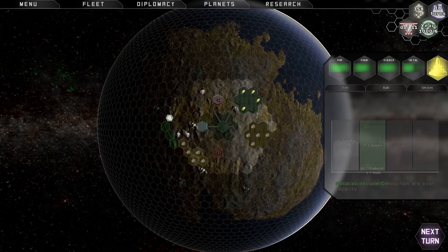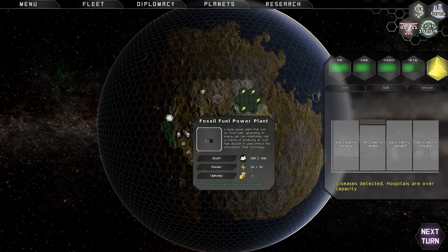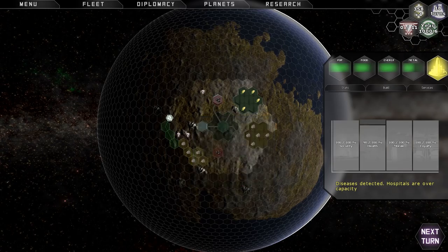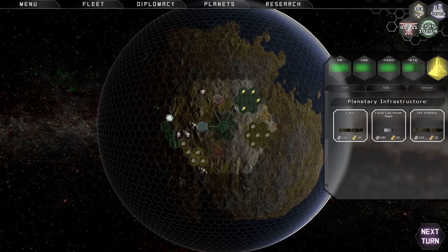This last icon gives me some statistics on my colony. Security is at 100% — it's a safe place to live. Health is at 90%; I've lost 10% because I built the fossil fuel power plant. Morale is at 100% — most people are happy — and loyalty is at 100%, there's not a lot of unrest. This icon is yellow because I'm not at 100% on health. I look down here and it gives me a warning: diseases detected, hospitals are over capacity. The reason they are over capacity is there are no hospitals — I haven't researched that yet. When I research a hospital, this yellow icon is going to turn green because my people will be happy again.